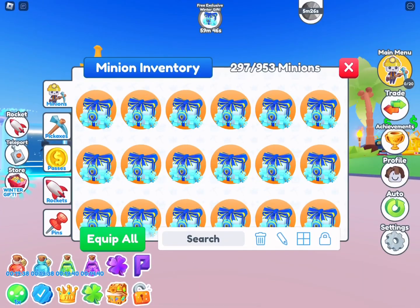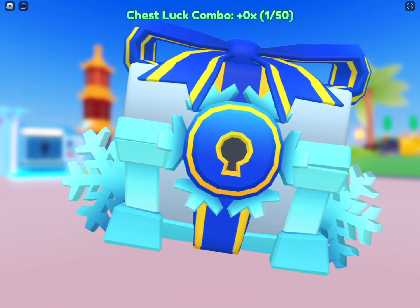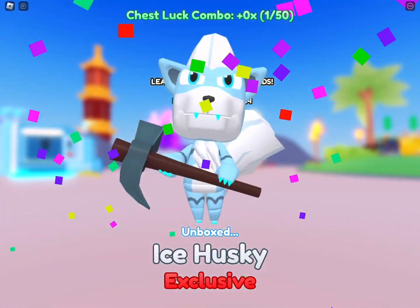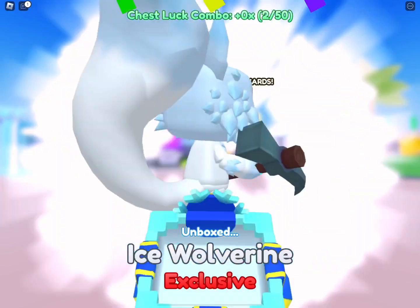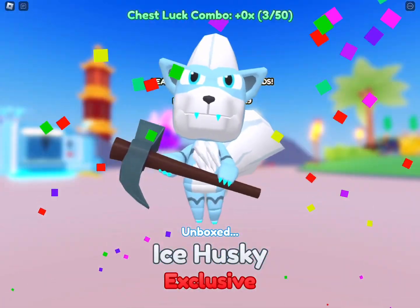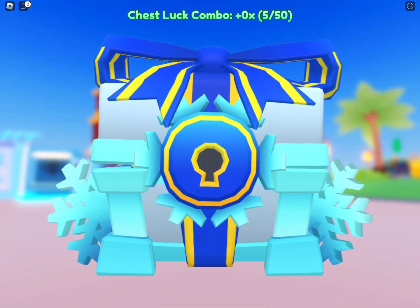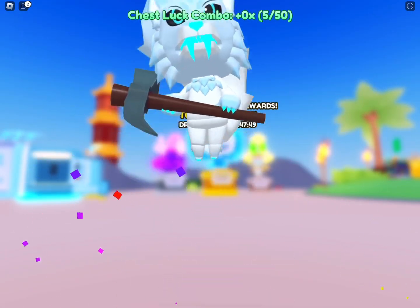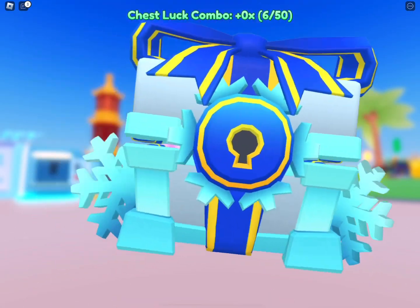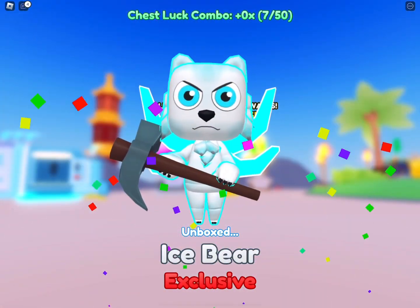Now the best way for me to hatch these winter gifts is to hatch one, let the other one drop, hatch another, let the other one drop — it's much cleaner to look at. To be honest, I've seen so many people hatch the first two or three and get the huge, and when I hatch the first two and don't get anything I'm like, uh-oh, this doesn't look good.